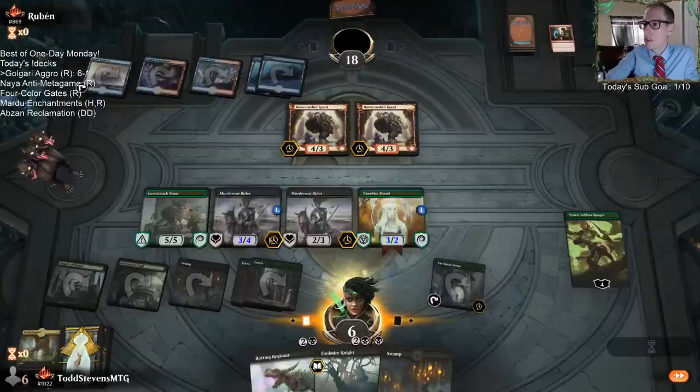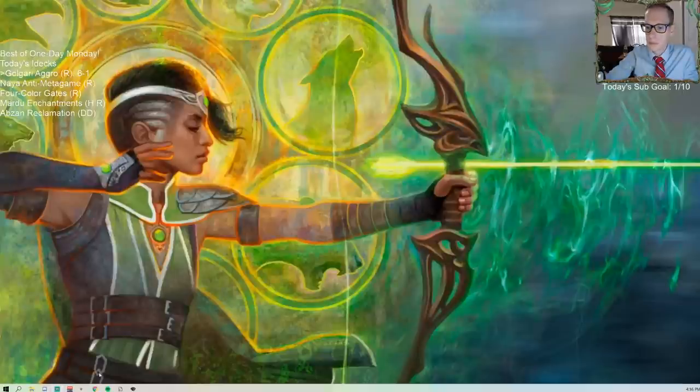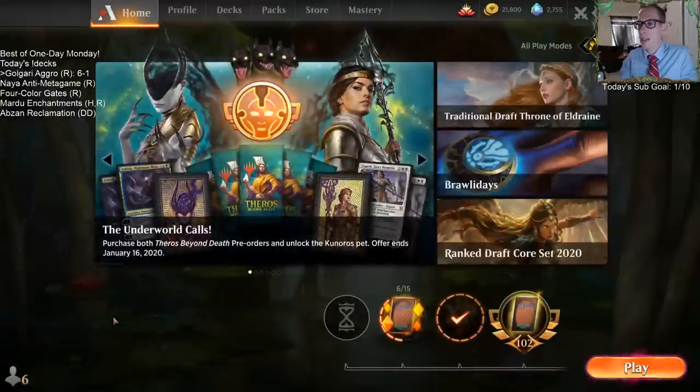Opponent left — where'd you go? My Cerberus is still here. Alt F4. Yeah, you can still minus 3 the Beast even though he can't attack. The Lovestruck Beast is still on the battlefield, still a legal target. The fact that the Lovestruck Beast cannot attack does not affect Vivian's ability there.